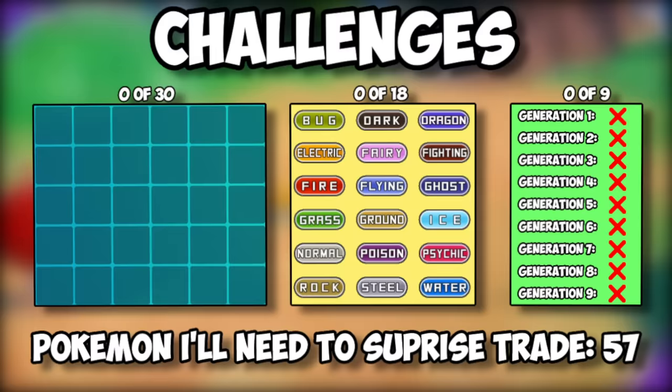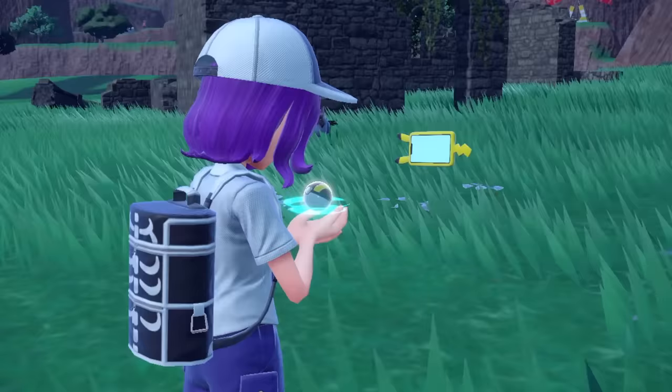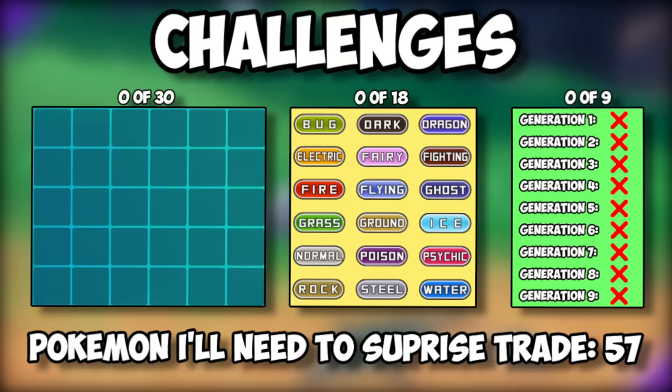I didn't mention this at the start, but I also had some challenges for myself to complete in these 24 hours. Those included getting a whole box of shinies, getting at least one shiny of every type, and getting at least one shiny from every generation. For every challenge I don't complete by the end, I have to surprise trade away a shiny to someone random. We'll be checking up on these stats every now and then.